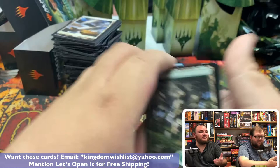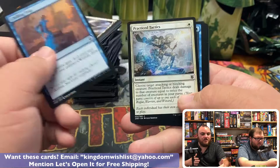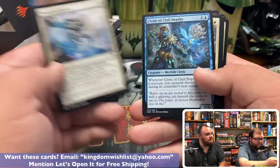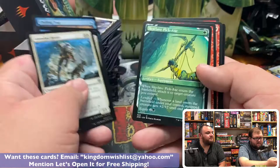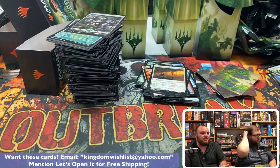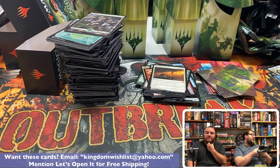So guys, for those that don't know, what makes a set booster different than a draft booster? Obviously we start with the art card. It's curated — like they're all creature types, or all the cards play together, or they have a storyline that all connects. Like John had a cat, a dog, and a bird earlier — all animals. Or the flavor texts might match up. We had clerics going into clerics, and this guy plays well with other clerics, into another cleric.